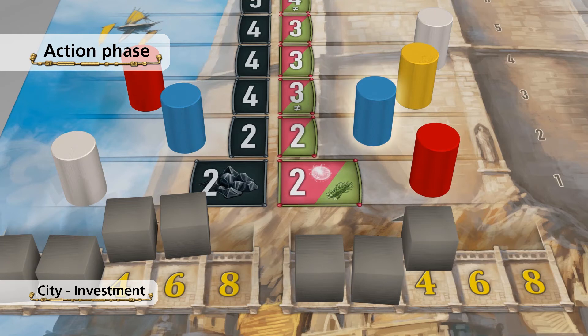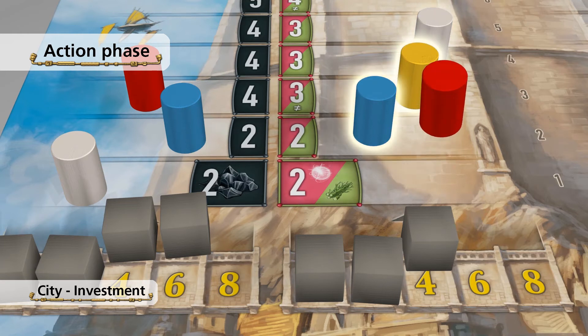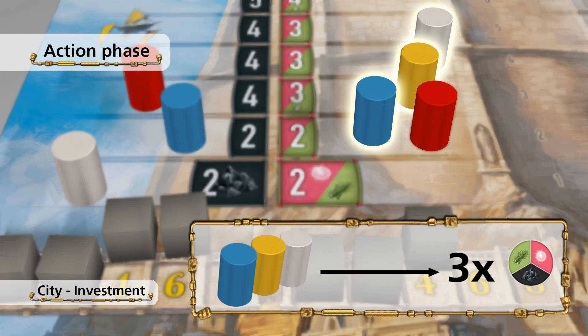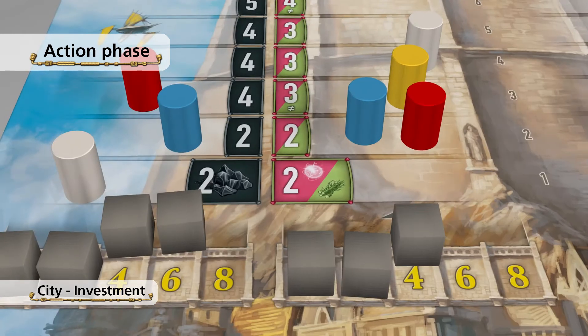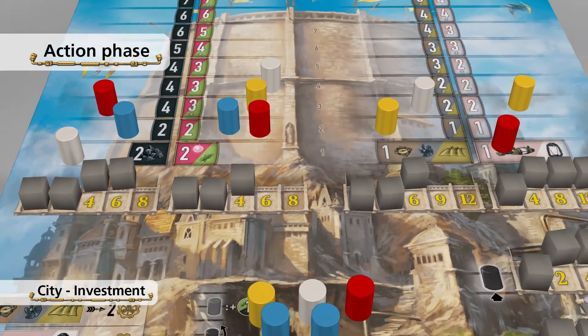Additionally, you have to pay one resource of your choice for each representative of another player that is ahead of you on the same path. You pay these resources to the common supply before you move. You can only have one representative on each path.